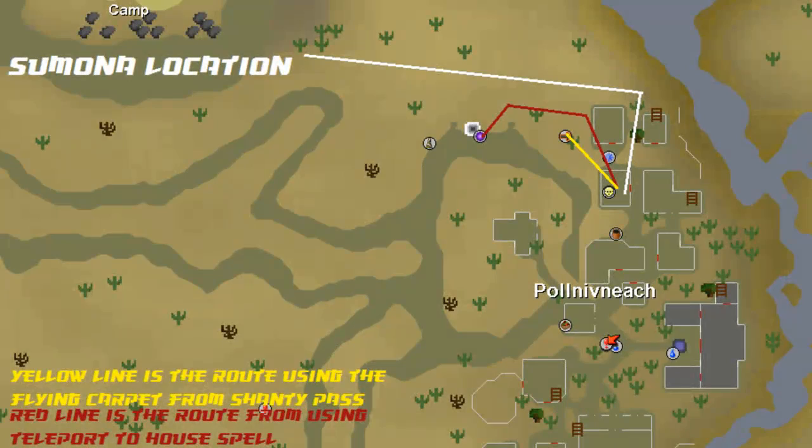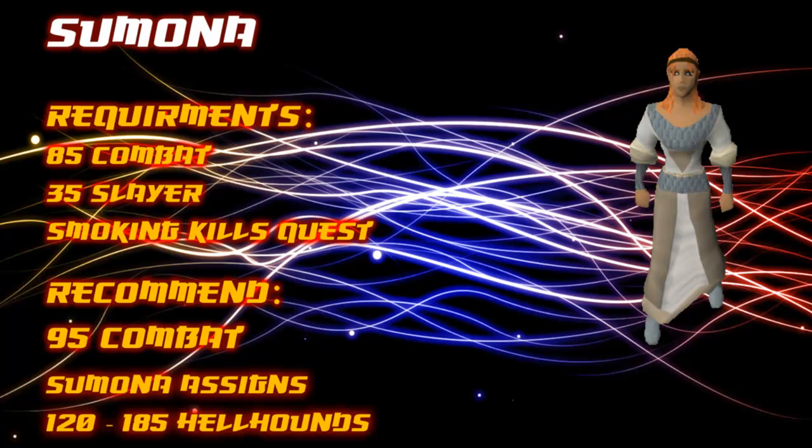The lowest slayer master who assigns Hellhounds as a task is Simona. She can be found inside Polnaviac and requires 85 combat, 35 slayer, and completion of the Smoking Kills quest to use her as a slayer master. I do recommend having 95 combat before asking her for frequent tasks, just to increase the speed of assignments. Simona can assign between 120 to 185 hellhounds.